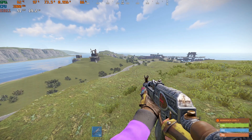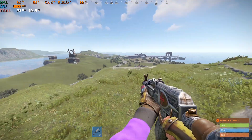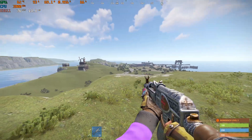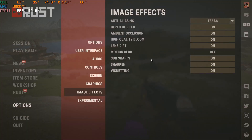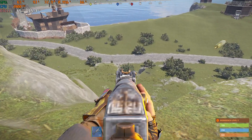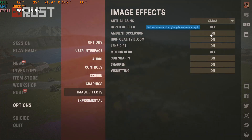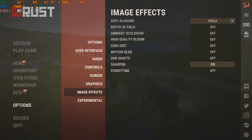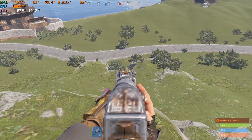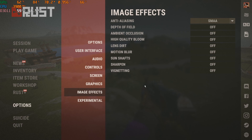Image effects — I prefer SMAA. You can try FXAA; it's also not that bad, a little bit more blurry. You can see fewer players with that than with SMAA, which is a bit sharper. So I'm going to leave it at SMAA. Depth of field: off. Ambient: off. High quality: off. Sunshafts: off. Sharpen — this is personal preference. I prefer to play with it off. I like that little blurry look; I'm not a fan of the big sharpness in the game.